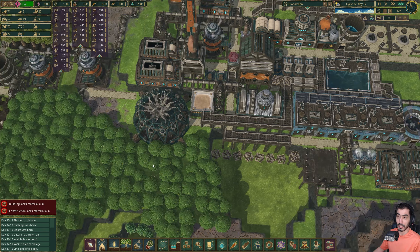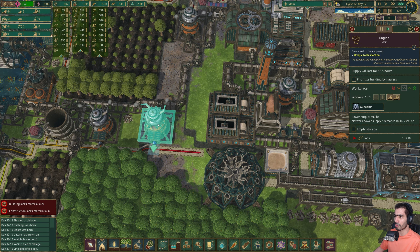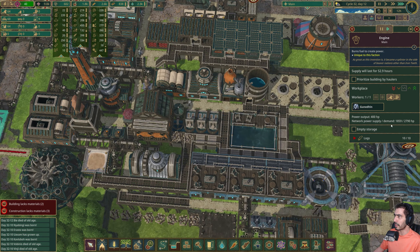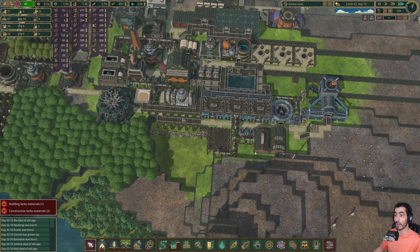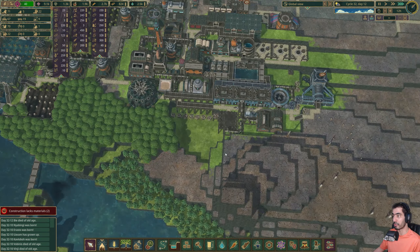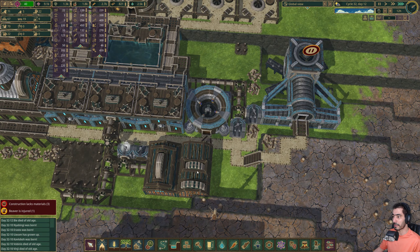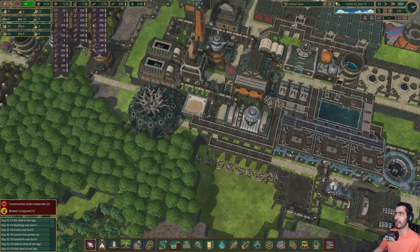So that we can have much more power than what we have at the moment. We are currently supplying 1800 and we have a 2700 need, and once the carousel kicks in it's going to be even worse, so I'm going to have to really improve this.